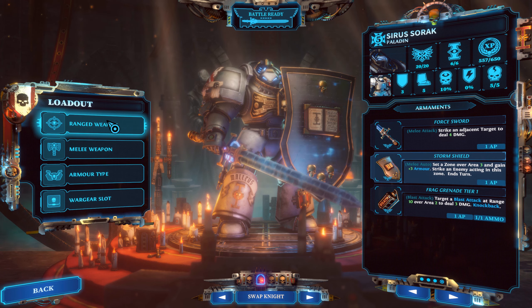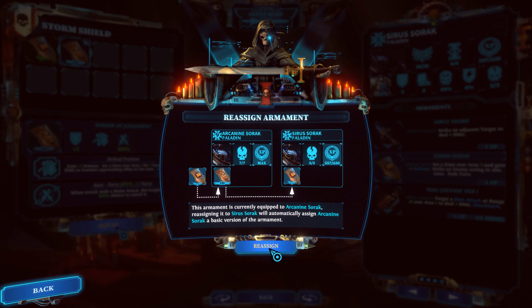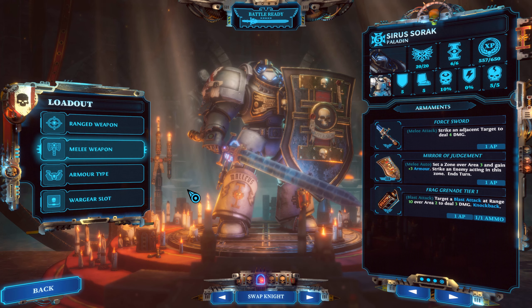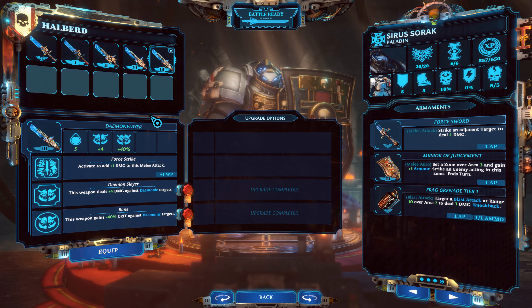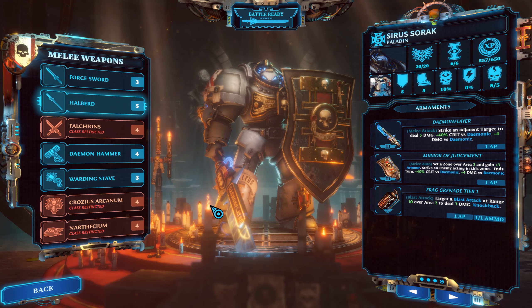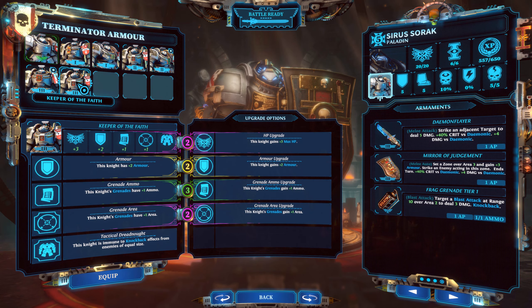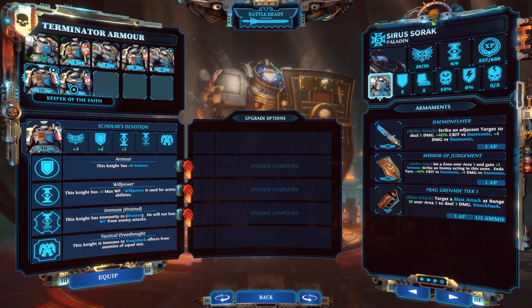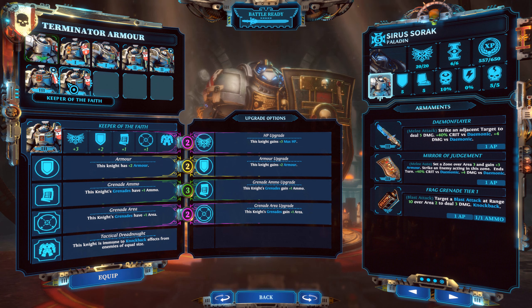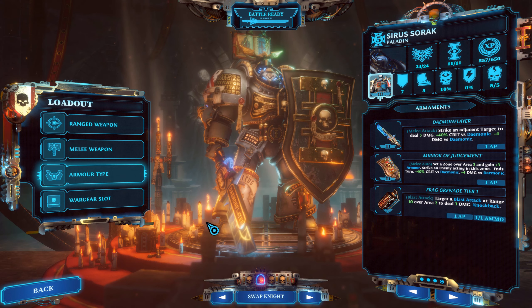Now we've got Siris Sorak. Storm Shield, of course — a level 3 one with 3 armor and auto parry, 2 a turn. It's just invincible. Melee weapon — we're going to get something nice. Demon Hammer, 5 damage. Halberd, 5 damage, with Demon Slayer — I like this a lot, we're going to get that. Terminator armor. He's going to get the one with immune to Drained, because he's immune to Drained — that'll be better on him.